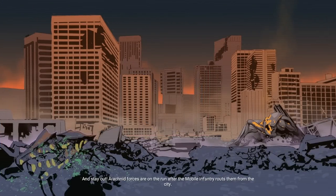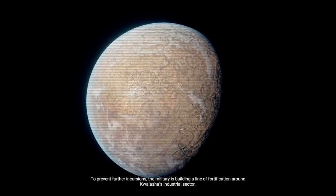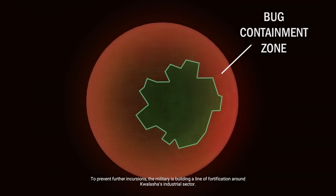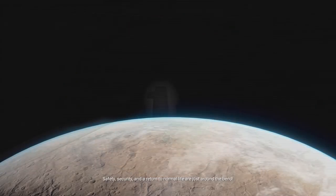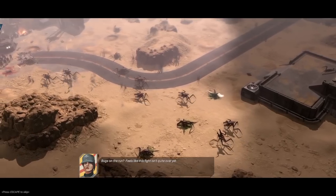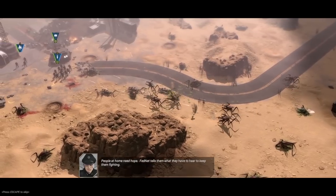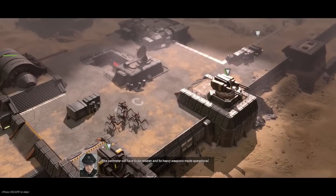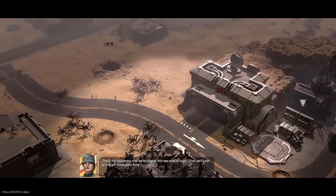Stay out — arachnid forces are on the run after the mobile infantry routes them from the city. To prevent further incursions, the military is building a line of fortifications around Quailasha's industrial sector. Troopers are busy clearing out the last few insect stragglers from the green zone. Safety, security, and a return to normal life are just around the bend. Bugs on the run — but this fight isn't quite over yet. The perimeter will have to be retaken and the heavy weapons made operational, but that's not happening until we've cleared this rear area of bugs.